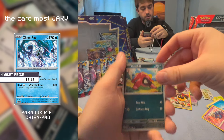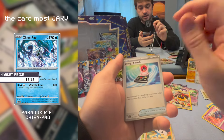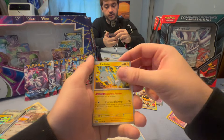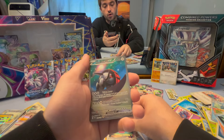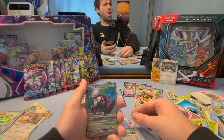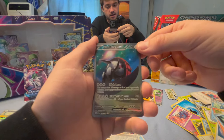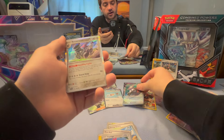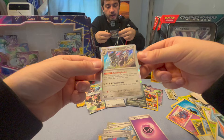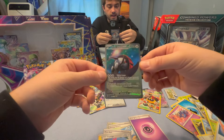Starting off hot and heavy going to our cards: Maschiff, Spewpa, Meditite, Energy Search — that's good — Tatsugiri, Nest Ball, Pachirisu. Flamigo. Iron Treads EX — look at them in the middle of the desert at night. You are immediately over here. A Remoraid, and we're not even done yet — we still got a Remoraid — a Rumbling Engine, but this next guy is who I'm really concerned about.